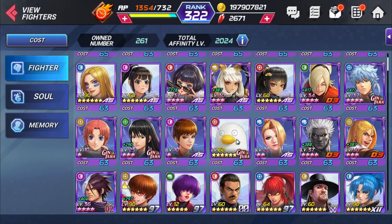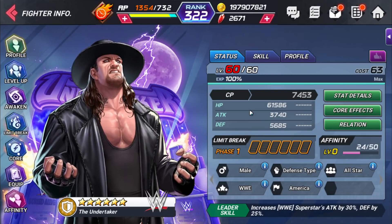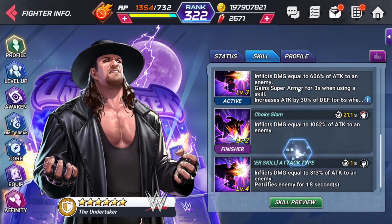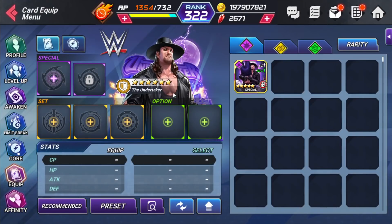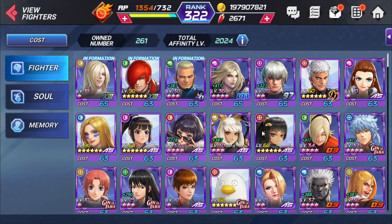Undertaker would be a great character for your yellow defensive team — put Psyche as the leader and use him alongside. He has native super armor and petrify, which is great. He's really just going to be a character for reviving hell's dungeon though, since his ultimate is a grab skill that doesn't work in immortal victor, elemental typhoon, or against the spider robot. Characters with grab skills and CC like petrify have reduced value in those other game modes.